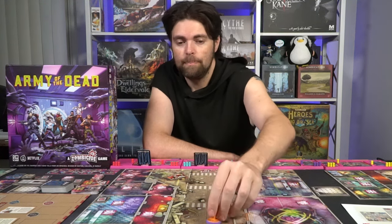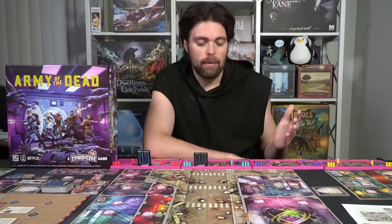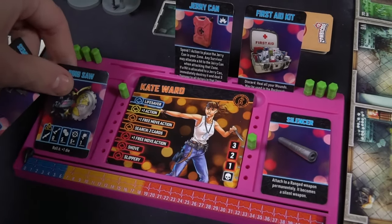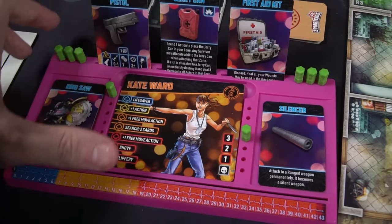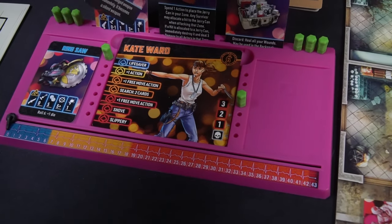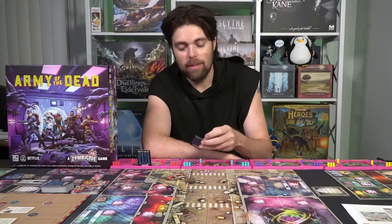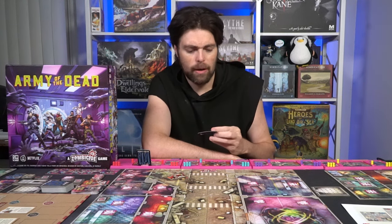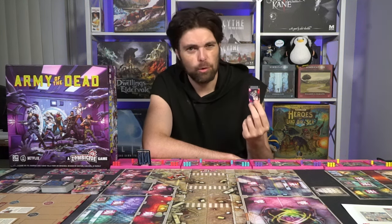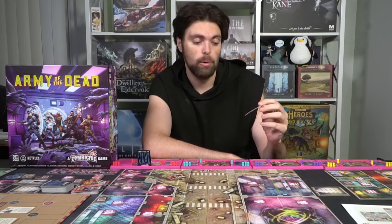If no zombies are present, spend an action and draw a card from the item deck — you might get something like a ring saw. The only catch is you can only search once per round per character. So if you're playing with six characters you get one search opportunity each per round. The next action you can take is to reorganize. You can take any equipped items like an automatic rifle or an army knife and switch them around with cards in your inventory — you have three inventory slots on your player board, which is really nicely designed.